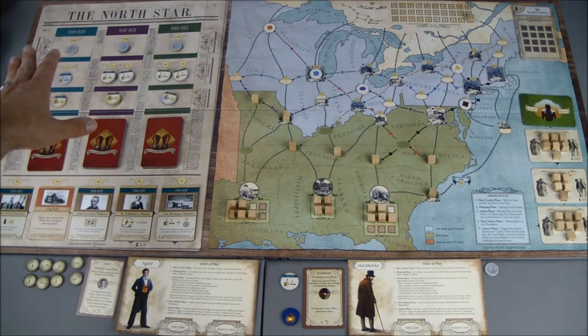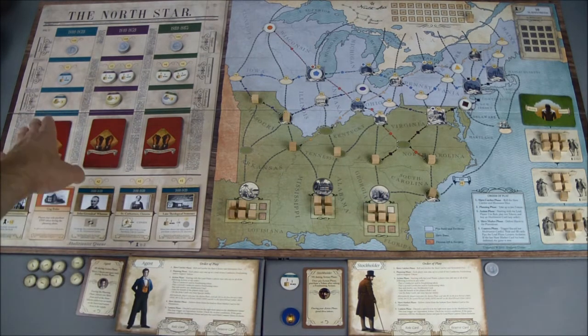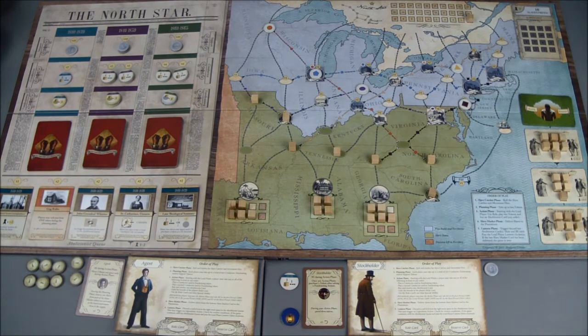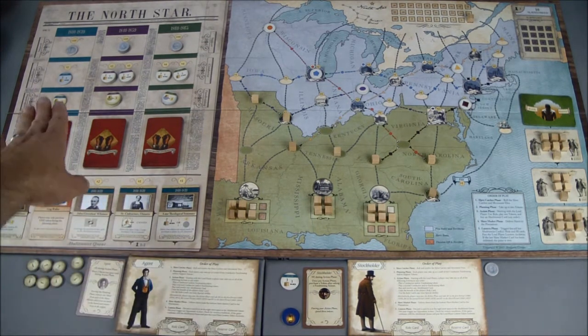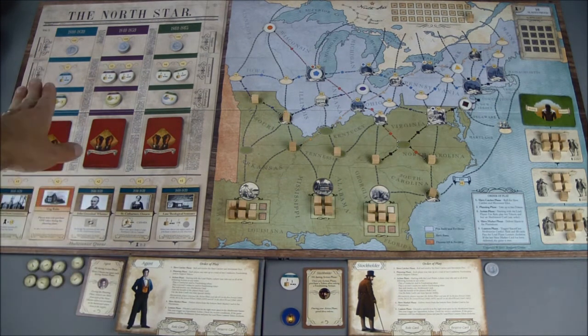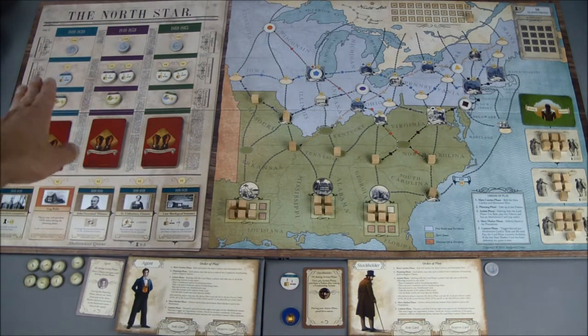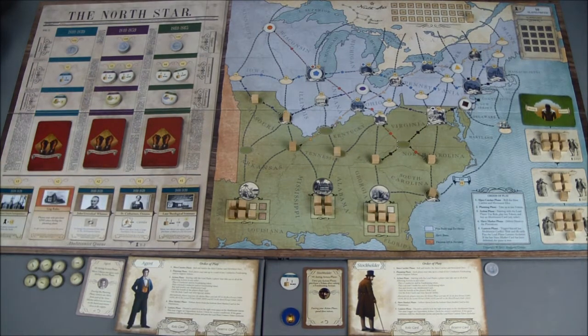So we should be able to get that support token. But will I be able to gain another support token if I get a fundraising action? That's tough because right now we only have one conductor token left. The gray ones don't get discarded when they're used — they go back onto the board. The gray ones are always available after their use, unlike the rest which are discarded.